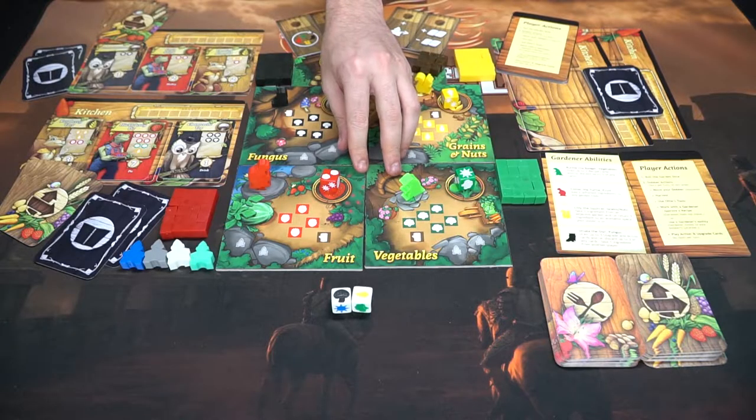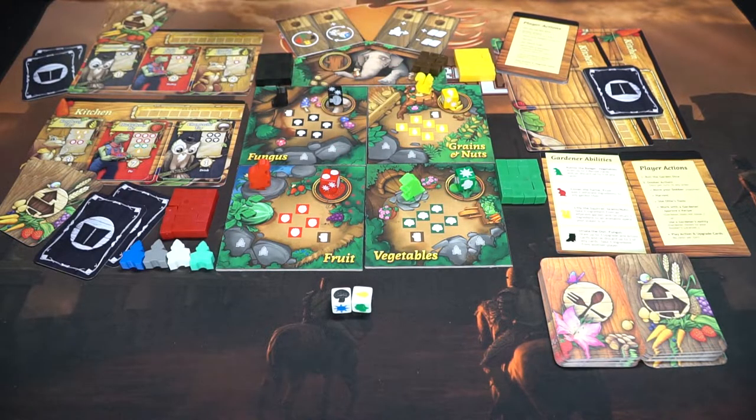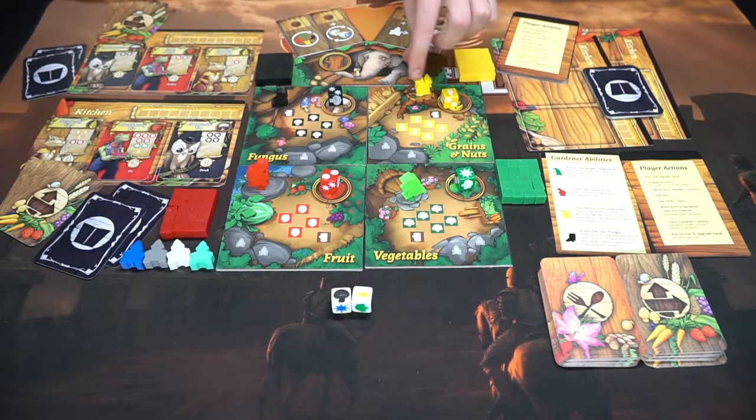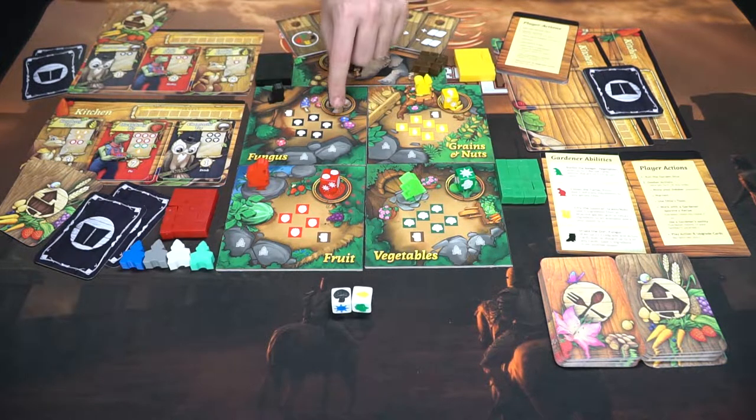Here we have Always Green Garden and everything included for four players. There are four different boards representing the four different areas of gardening: fungus, grains and nuts, vegetables, and fruit — all with their own unique color and characters. The tortoise, badger, squirrel, and owl will be placed on their boards respectively, along with the die that corresponds with each area.